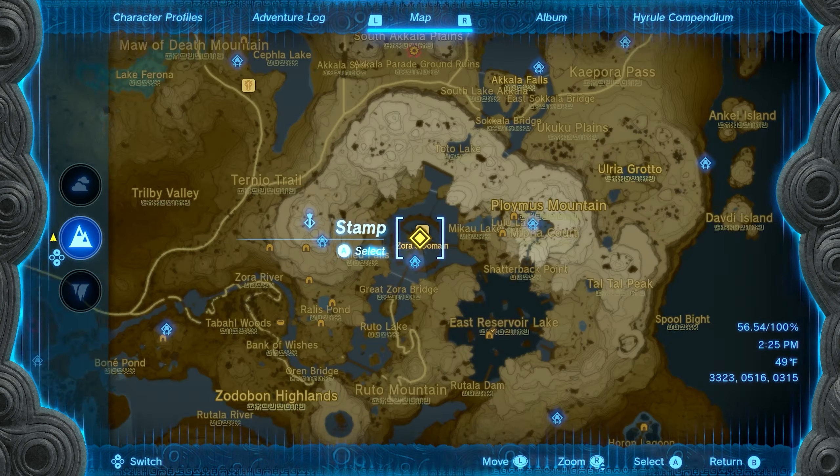Our next location is going to be found just to the west of Upland Zorana. You'll see a cliff on the edge of the mountain that you can jump down to, and back in the corner is going to be a small rock that you can lift to get seed number twenty-six.